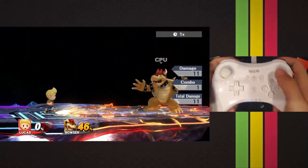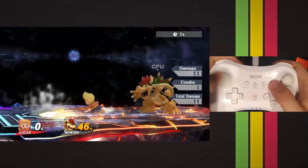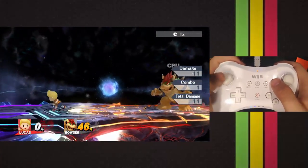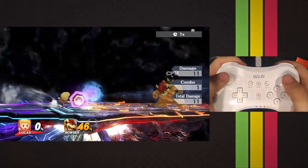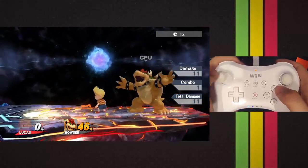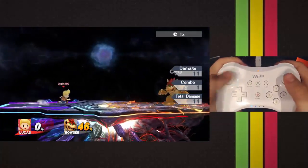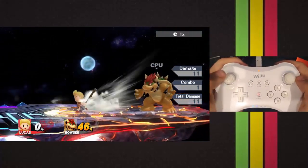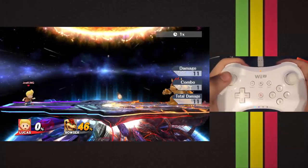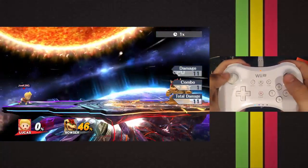I just want to show you on the control stick so you can see exactly how you do it. The next thing I'm going to talk about is perfect pivoting. It's really hard to do — I'm not the perfect master at it, but whenever that little smoke comes up, you quickly flick the stick from one direction to the other and then press your input. That's a perfect pivot. You can grab, you can do whatever. So perfect pivot smash: you hold left, quickly press right, and then press smash attack. This does take a while to learn and I still mess up quite often.